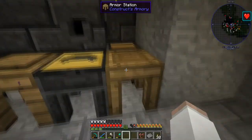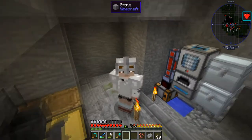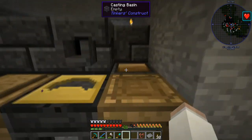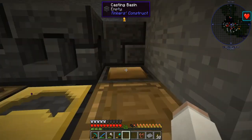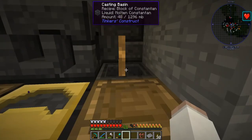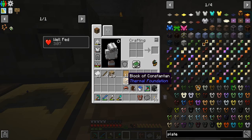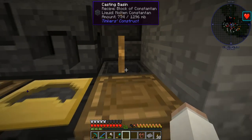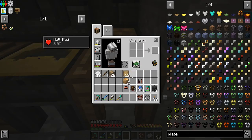We're back! Hello everybody, welcome back to the Family Farm modpack — it's another episode. I've been mining again for quite some time and we have an armor station. Right now I'm just making the Constantium blocks because I'm making this armor forge.